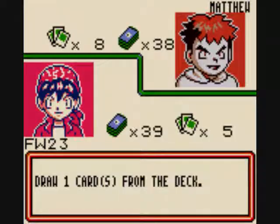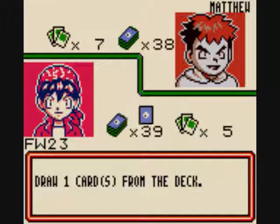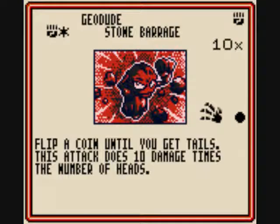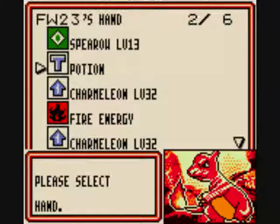Got a Potion, and there's Geodude. The Geodude has a nasty little attack, but he doesn't have enough energy. He has Rock Barrage — he needs two energy. He gets to flip a coin and does ten damage for every heads, and he can keep flipping coins until he gets tails, doing that much damage. That's a nasty little attack, but he didn't get a chance to use it.